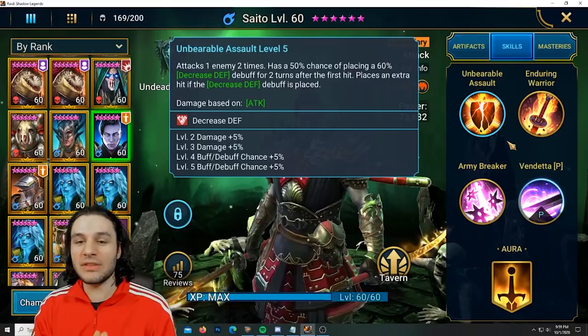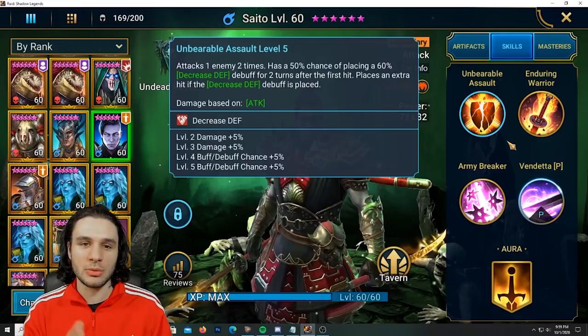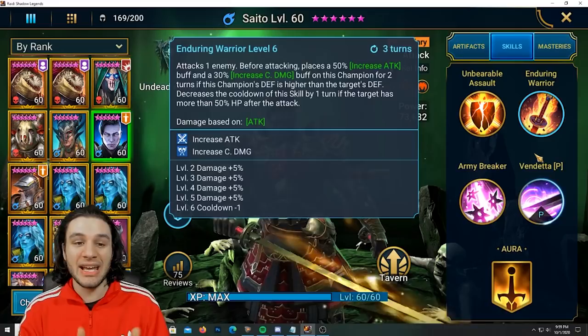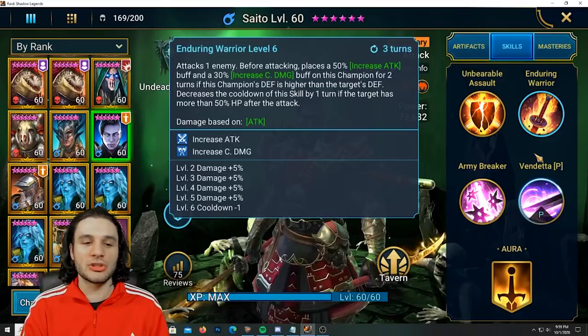Let's get straight into this kit and what this champion actually does. His A1 attacks one enemy two times, has a 50% chance of placing decreased defense for two turns. If it does apply that debuff, he will get an extra hit, so there is some benefit there as far as War Master goes, being able to proc it twice. Moving to the A2: before attacking the enemy, it places increased attack and increased crit damage on the champion for two turns.